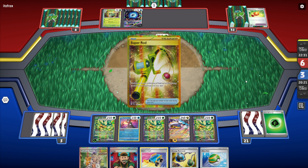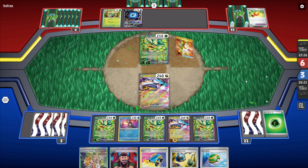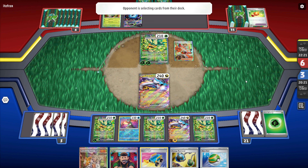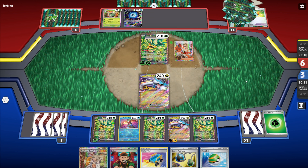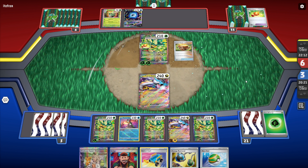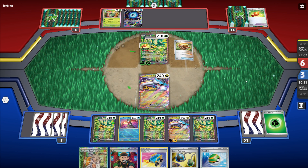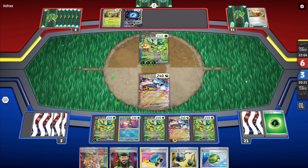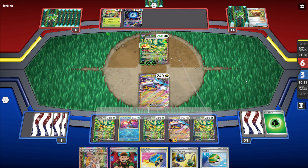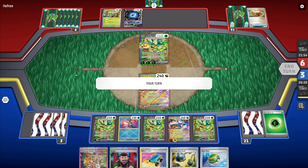I don't want that Myriad Leaf Shower to come down and just absolutely clap me — I'm fine. Let's see the cool Arvin — that Arvin looks sick, dude. We see a grass energy and Experience Share. I just didn't want to take the full amount of damage from my opponent there — I didn't know if they were going to pull off some crazy stuff.